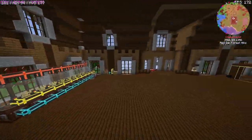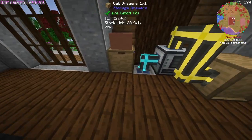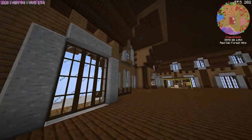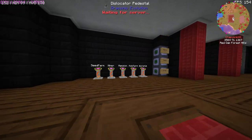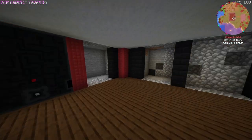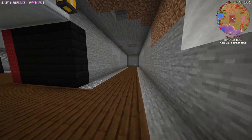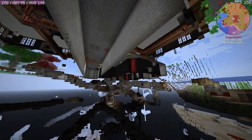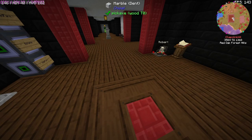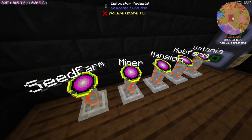There are garden cloches making some wheat, which I imagine is for the feeding trough. The feeding trough auto-feeds the cows in the area, which is pretty nice. In the corner there are some drawers currently empty, and I think there's a phytogenic insulator here. Now there's a work-in-progress basement — I've caught them in the act! This looks really cool. I always love a good basement setup — it can look really sci-fi, or like a mansion with secret corridors.